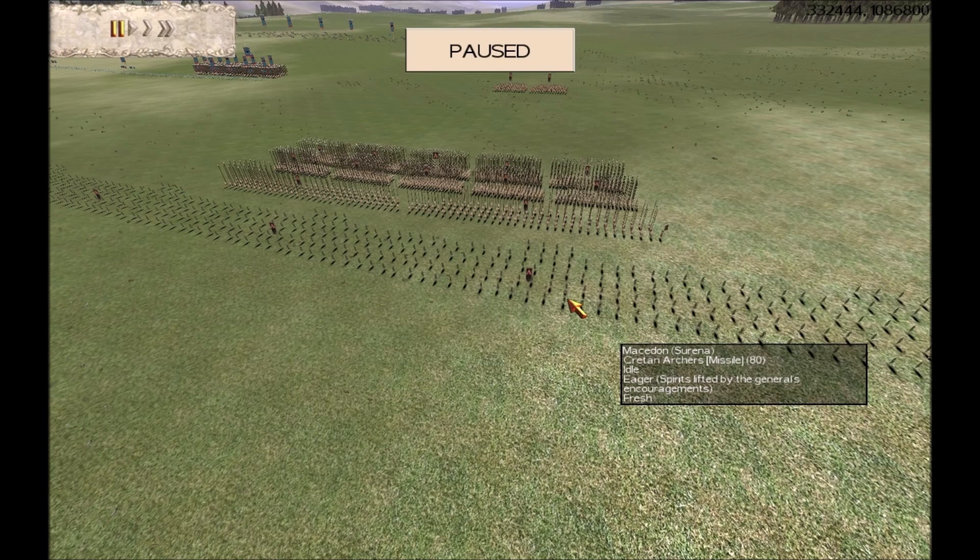Crassus was in such a state that he got his son Publius to go out and actually attack the Parthian cavalry. His son had something like 1,300 cavalry, 500 archers, and about 3,000 infantry. As he moved out of the battle formation, the Parthians just kept pulling back. Publius, not being an experienced general, just kept following them, thinking they were running away. The Parthians drew his force further and further away from the battle formation, then all of a sudden turned on him with thousands of horse archers and dreaded cataphracts. In the end, Publius asked one of his officers to kill him, which he did.